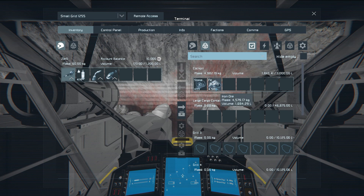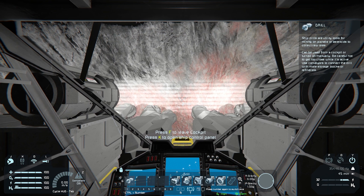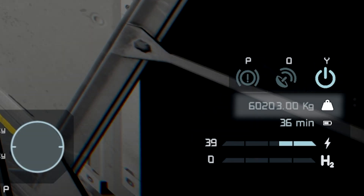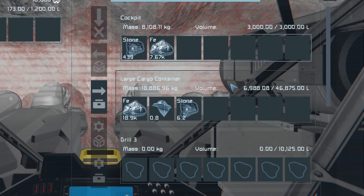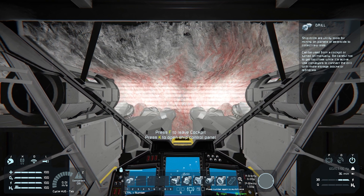If I look in my cargo containers now I've got 5k iron ore and 500 stone — getting some stone is going to be inevitable just because of the nature of mining. On the right-hand side you can see the weight of the ship; if the weight stops going up, that's a good indication that your cargo container is full. I can see I've filled up 7,000 litres out of 46,000 litres so we're way under full, but I'm keeping an eye on it in case I waste ore by mining when I'm full.